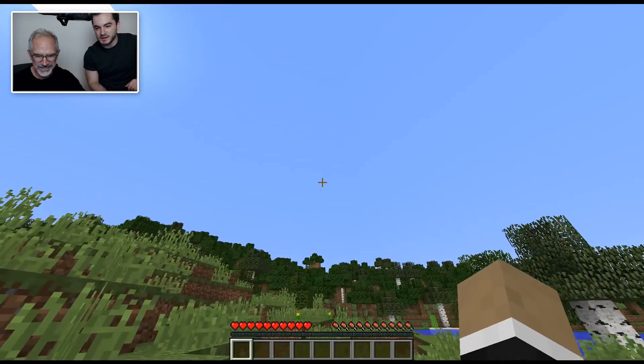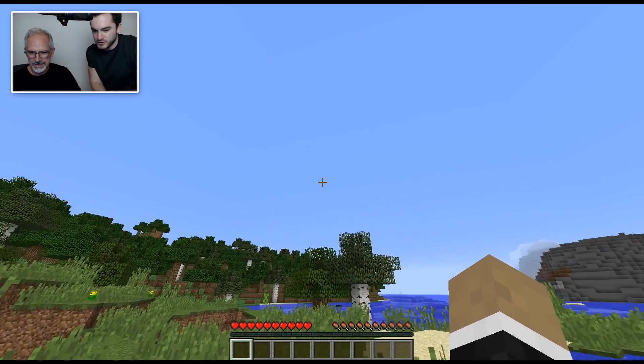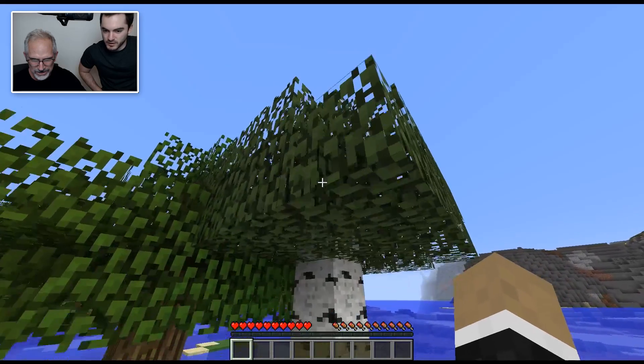Let's do the first thing you need to do, which is break a tree. See that tree over there on your right? Why don't you walk over to it? You don't need to jump down — you can just drop down.